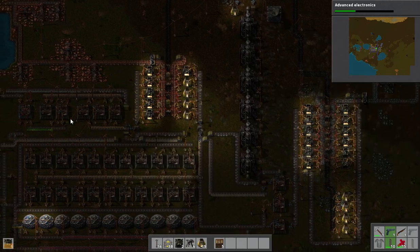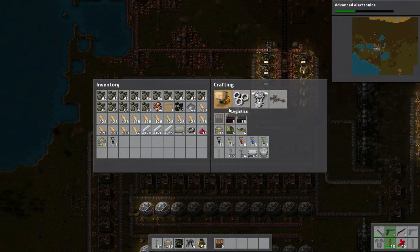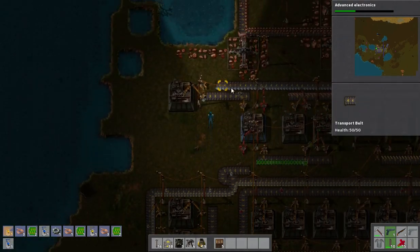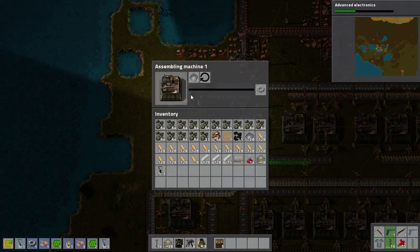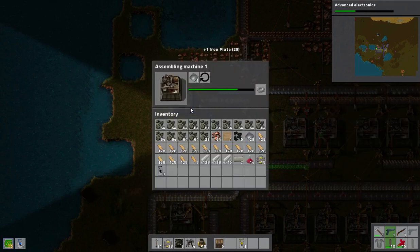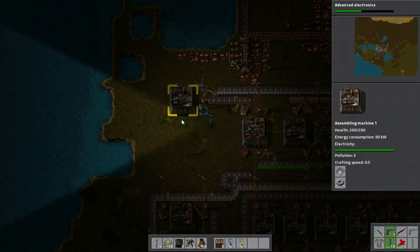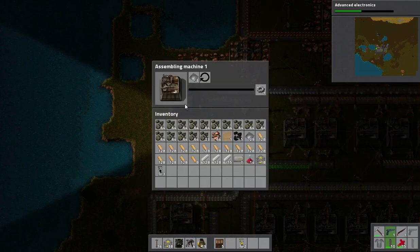We have a lot more iron getting through. Let's upgrade that inserter to a fast inserter, because we have a major backlog of stuff going in. More stuff rolls up but this thing isn't quite running at full speed — it's easy at two inputs for every output. There we go — much more speed. Now it's getting us more gears. I probably need to change the output inserter to a fast one as well, to get the output out faster.